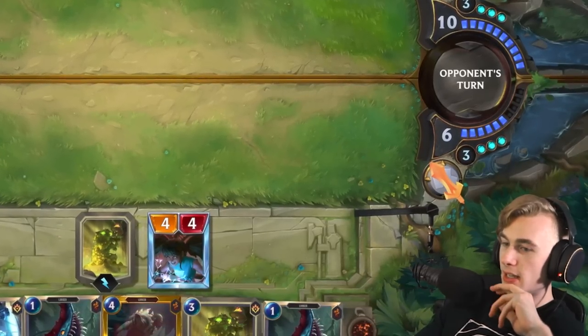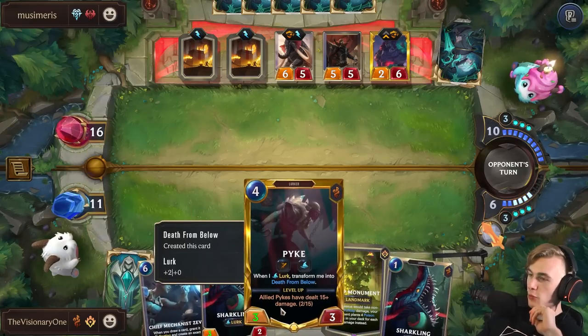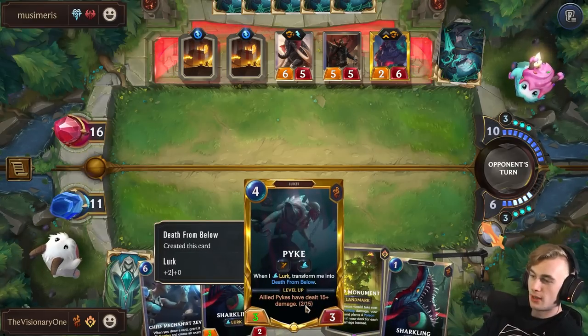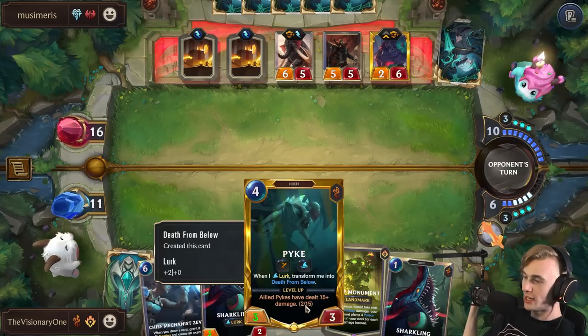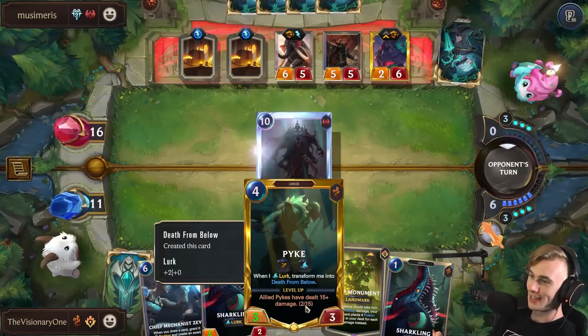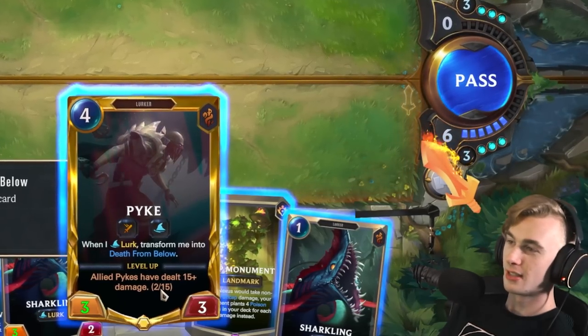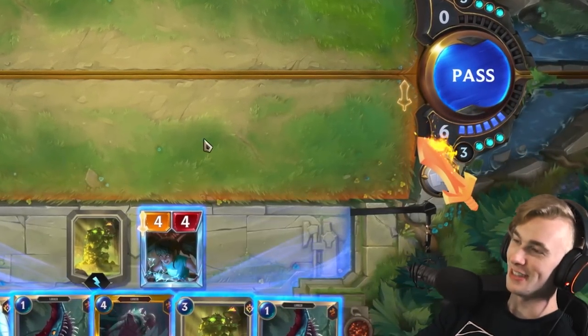I just have to attack and I need to hit Lurk now. I just need to hit Lurk. If we can get Pike to 5 attack, then that's when we win. That is our goal. If we can just somehow get Pike... This feeble magic will not hold.